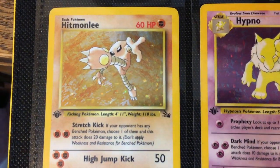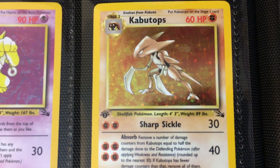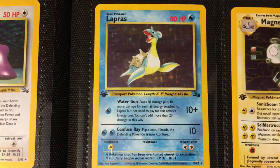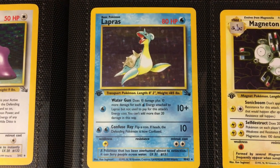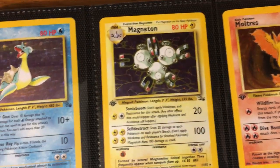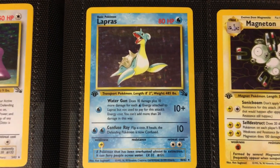This is the first appearance for Hitmonlee, first appearance for Hypno, and the first appearance for Kabutops — a Fossil Pokémon in the Fossil set, which couldn't be more appropriate. Then moving to Lapras — it's not extremely popular like Gengar or Dragonite, but Lapras was extremely valuable because it was difficult to grade. There's always at least one card like that in a set. Dark Magnemite in Rocket was one, but this was it for Fossil. I think this was earning well above $1,000 at one point in PSA 10 because it was so difficult to grade.